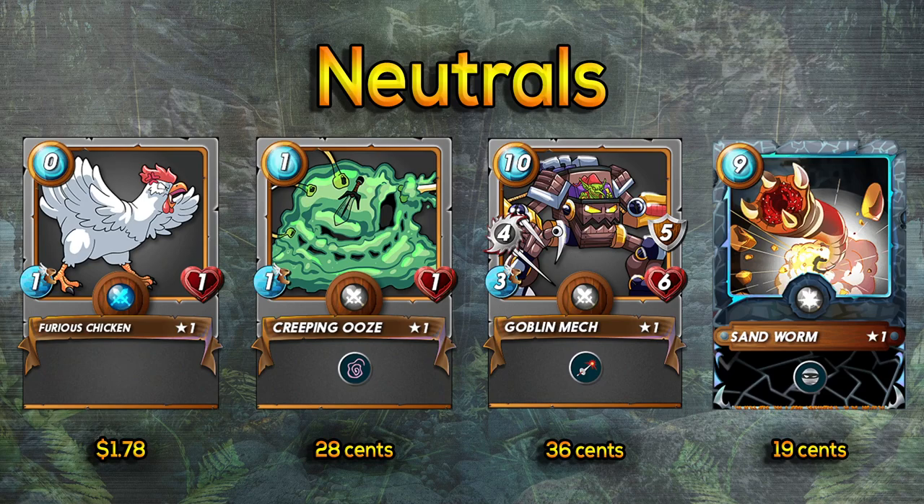Furious Chicken on the left costs zero mana — the only zero mana card in the game. If you don't have enough mana to fill slots, Furious Chicken is just a free card you can slide in. You can put it in various places depending on where you want it to absorb some damage. It's only going to absorb one hit, but that one hit can be the difference between a win and a loss. It is a staple of every deck even in champion league.